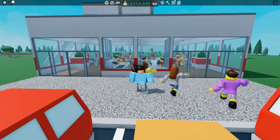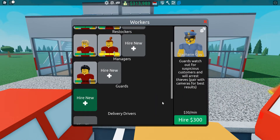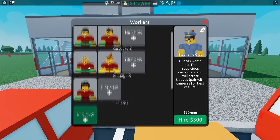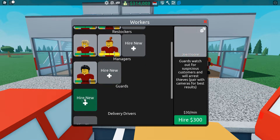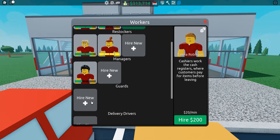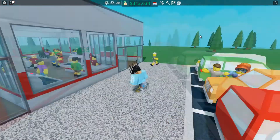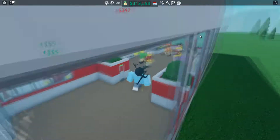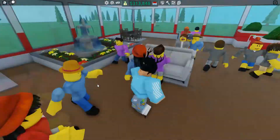Right now the cameras aren't very effective because we don't have any guards, so let's fix that. Go to Workers and hire a guard. Guards cost 30 per minute — more than the cashier and restocker at 20 per minute, but less than the manager at 40 per minute. Let's hire one guard. We don't really need too many guards for a really small store like this.